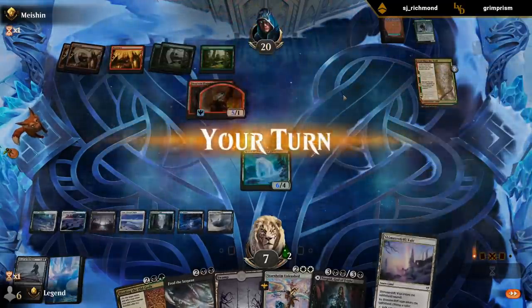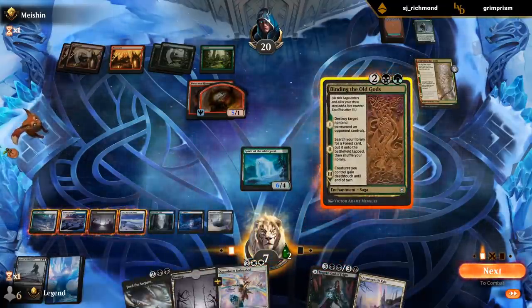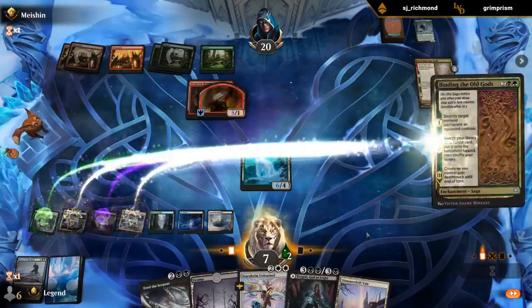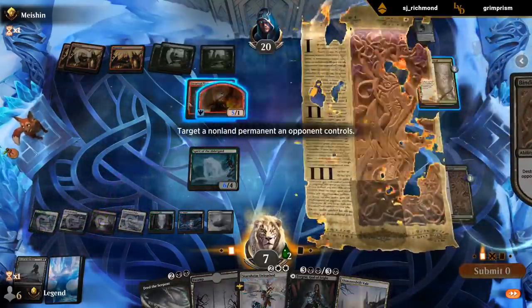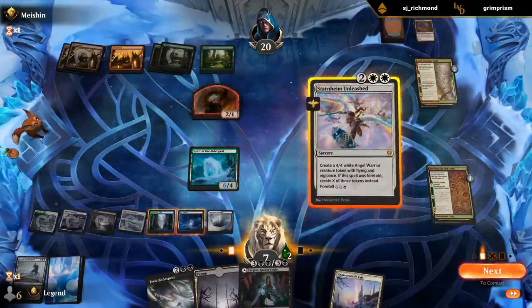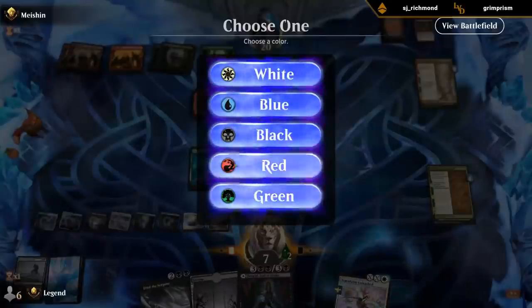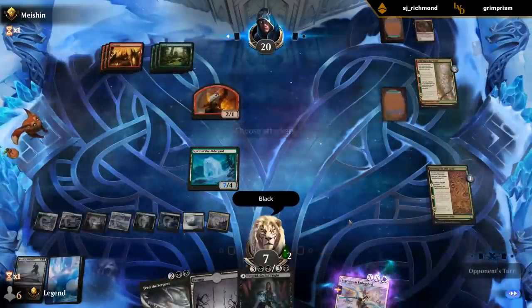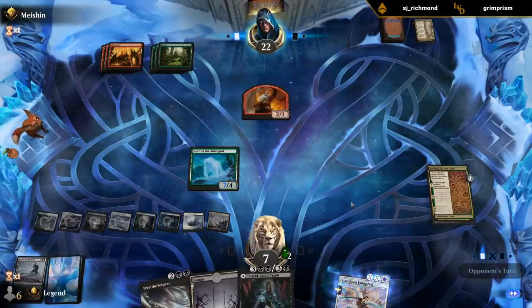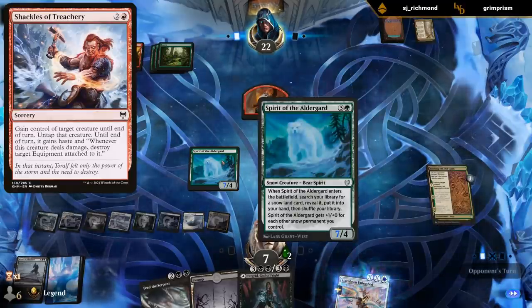Dwarven Hammer - that card's kinda scary. I don't mind destroying it with Binding - just destroy the equipment itself, because that's a thing we can do. Then we can Foretell Starnheim Unleashed and probably leave the Spirit back for now. If they have an Act of Treason, the Spirit would lose all its power essentially, so we're not dead.